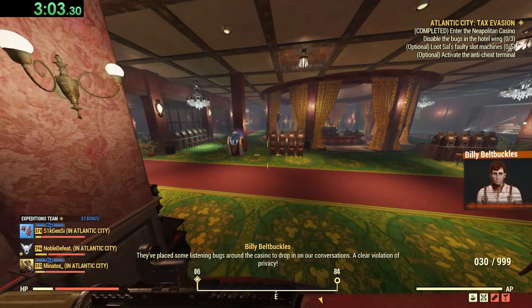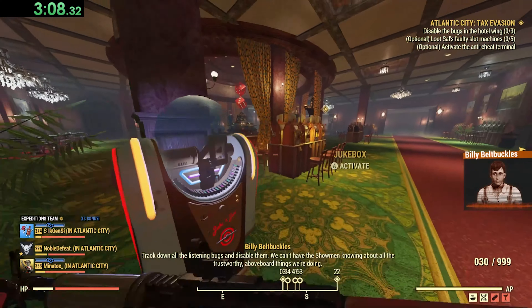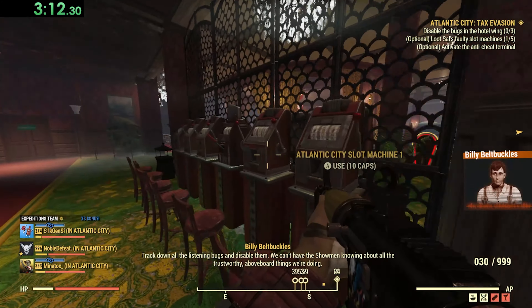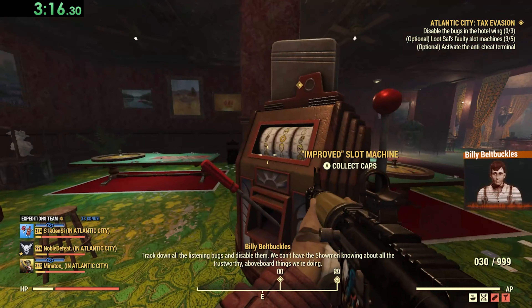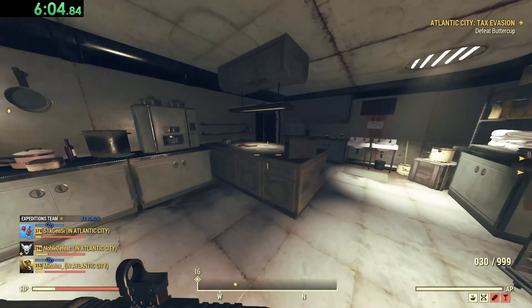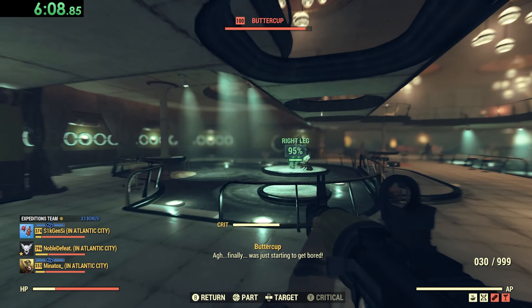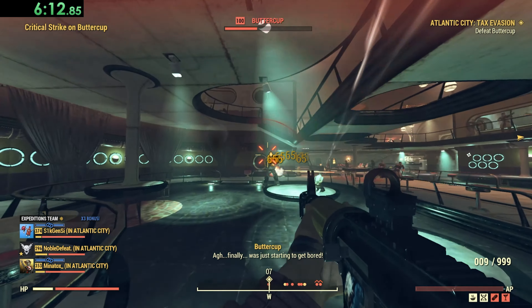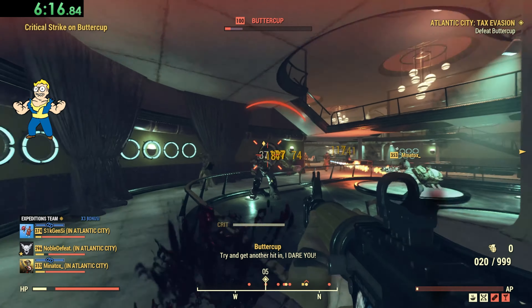The second step is to go inside the casino and either find listening bugs, because the IRS really be lurking, or hack computers and clear them of totally legal data. For both steps, I personally prefer to get audit leaders and then listening bugs, as it seems to be faster. Once Steps 1 and 2 are done, it's time to kill probably the most aggressive, frightening, and menacing boss in all of video games: Buttercup.